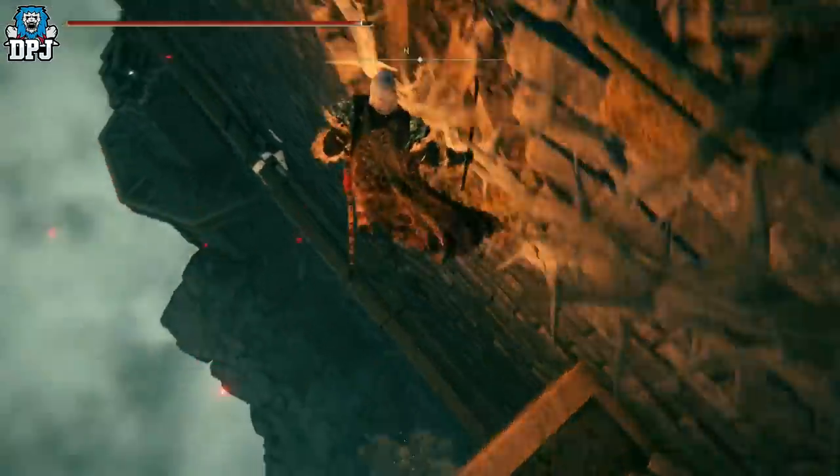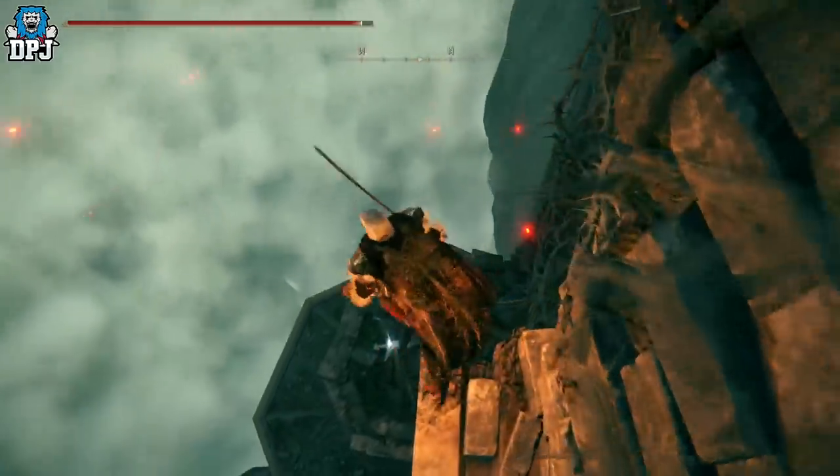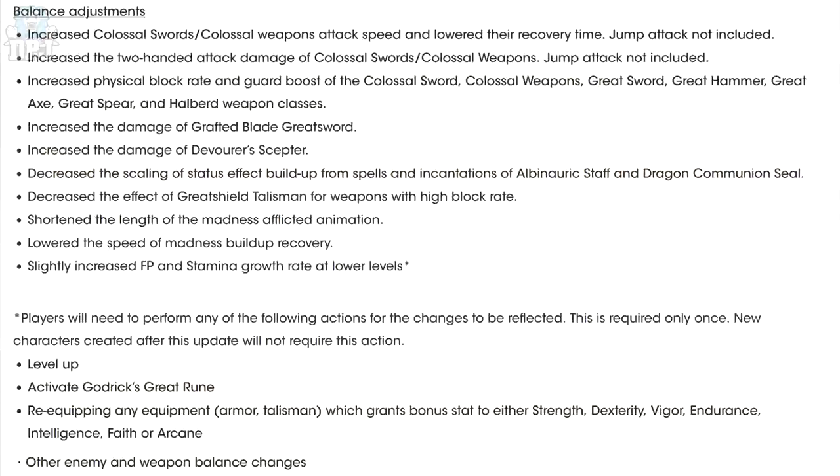It includes some major changes — many buffs — and some definitely new builds are going to be made and I cannot wait to jump back on. Major changes in the latest update include additional elements added, an option to turn camera auto-rotate on and off, and some event phases for NPC patches. I'm going to quickly cover the balance adjustments because there's a major change: increases to colossal weapons, which I think will make many people experiment further with these kinds of weapons. I personally haven't even thought about these — I'm still loving my Rivers of Blood — but there are definitely some amazing weapons out there undiscovered.